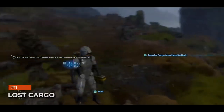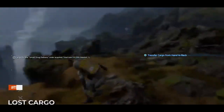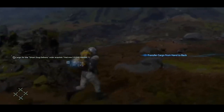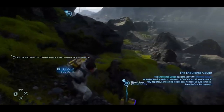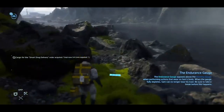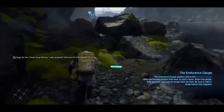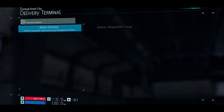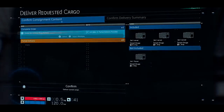Lost cargo. While traveling in the huge world of Death Stranding, you will often come across lost cargo left behind by other players. It might be tempting to leave it behind so you don't add more weight to your load. However, it can be a very good idea to take it with you while you can. You don't have to deliver it immediately — you can drop it off at a post box built by yourself or by other players.